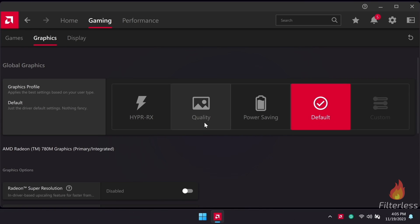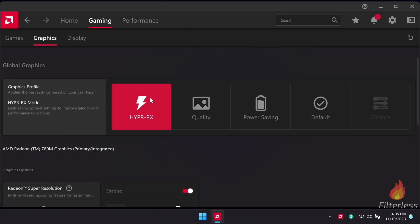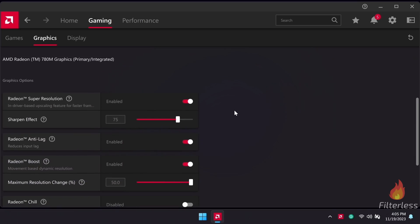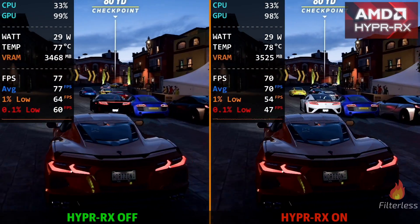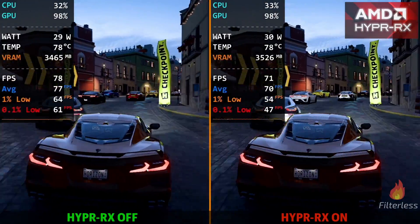If you've opened up the AMD control panel recently, you've probably seen the HyperRx option that you can enable. You'd think it increases performance, but I found under most circumstances you actually lose FPS.